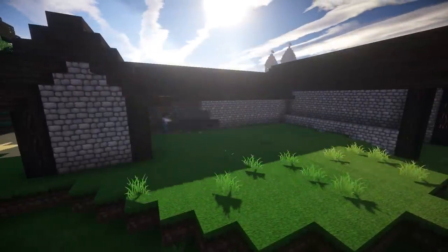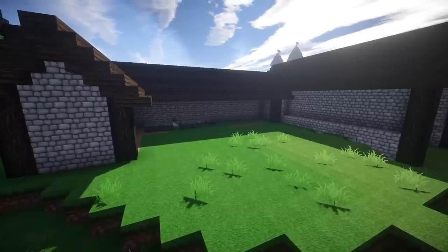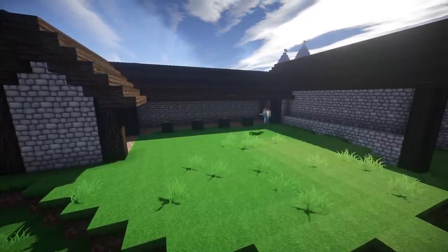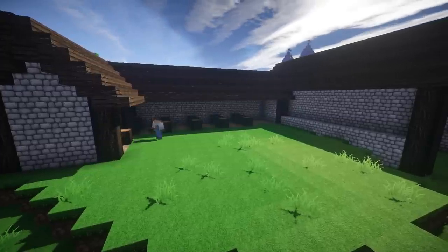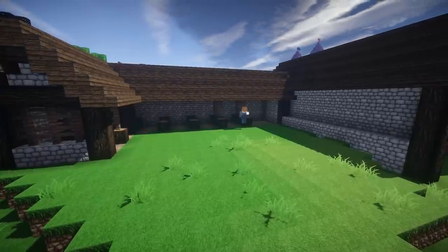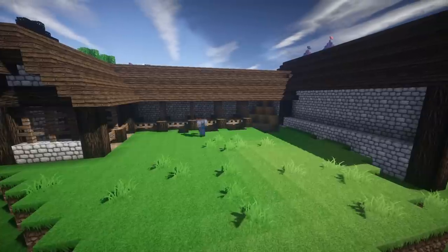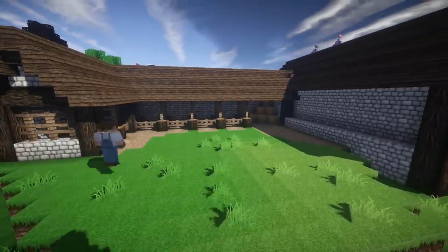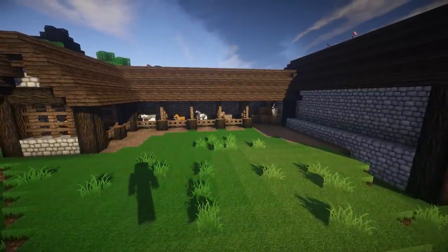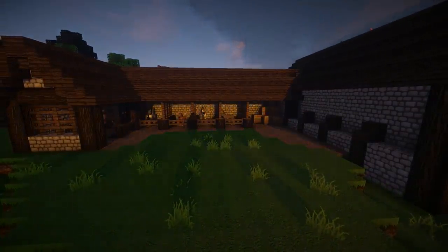Now it was time to design the actual stalls for the stables. I used dark wooden logs to separate the different stalls, and a lot of wooden fences to act as walls between them so the horses can see each other. Accidentally the last horse is a donkey, but that's fine because farms need donkeys too. I put down a bit of gravel and some hay in the final stall on the right so we have something on hand to feed these guys when they get peckish.